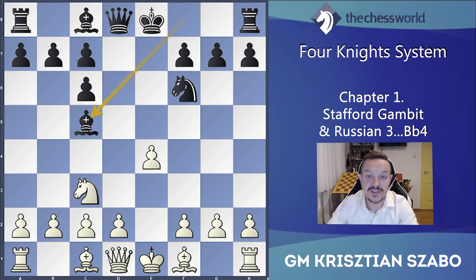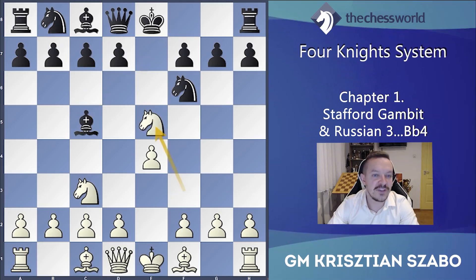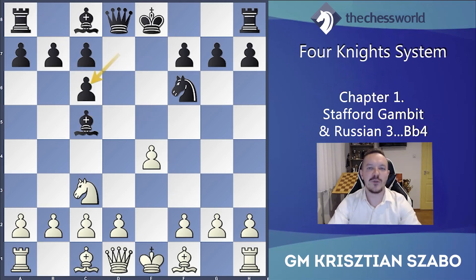After knight e5, knight c6 — what is the point of the Stafford Gambit? It is generally a pawn sacrifice and his pawn is far from the center, so white is much better in the center. However, black is more developed and has a quick attack if white is not careful. I will show some ways when white doesn't play well and black has a quick attack.